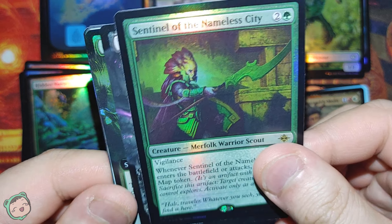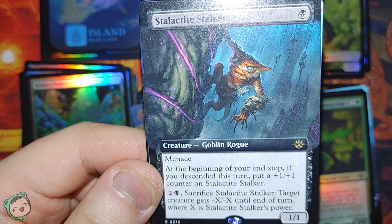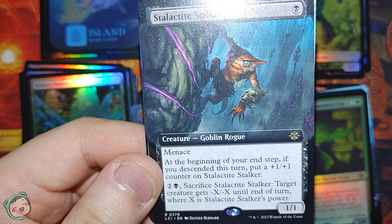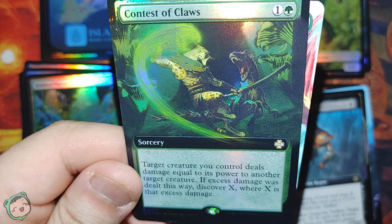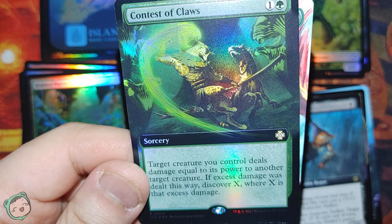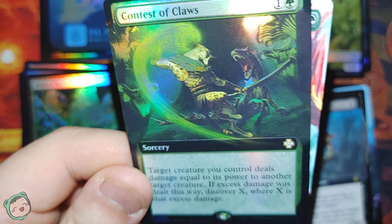Next up, we got Stalactite Stalker for one black. Menace. At the beginning of your end step, if you descended this turn, put a plus-one plus-one counter on this. For two black, sacrifice: target creature gets minus-X minus-X where X is this creature's power. Then Contest of Claws for one green: target creature you control deals damage equal to its power to another target creature. If excess damage was dealt this way, Discover X where X is that excess damage.